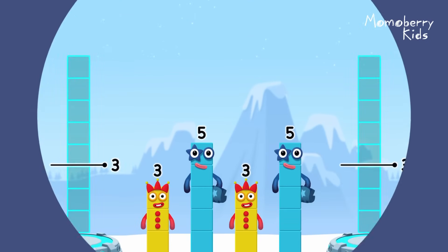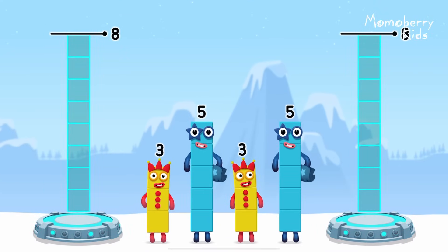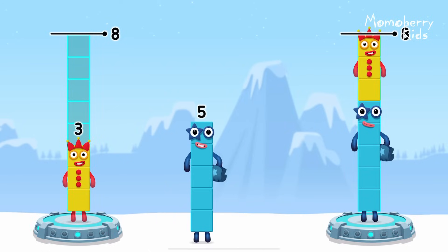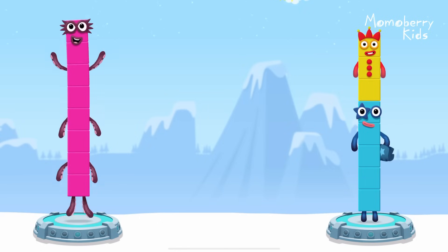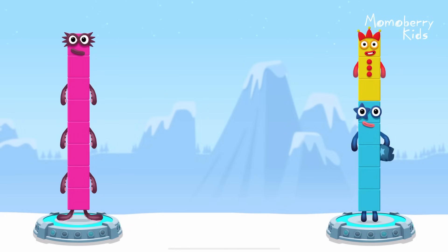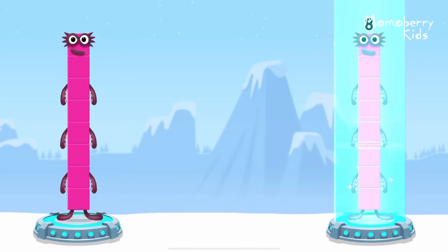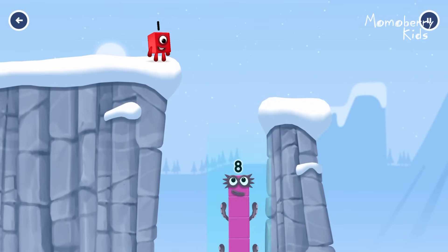Share the number blocks evenly to make two groups of 8: 5, 3, 3, 5. You solved it! 3 plus 5 equals 8! 5 plus 3 equals 8! 8 equals 8! I am 8! Fantastic!